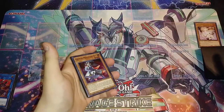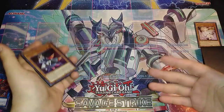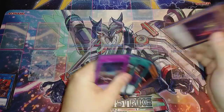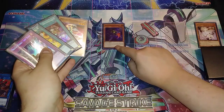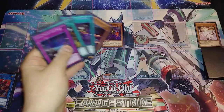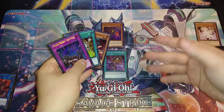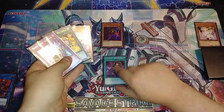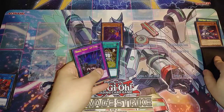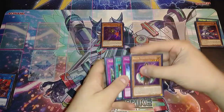Going second, discard Ash Blossom to negate something on your opponent's field — maybe a two-for-one if they discard for One-for-One to special summon from deck and you ash it. Then normal summon Kid Brave — if your opponent has spells or traps, summon in that column. Activate Cross Domination to reduce an opponent's monster to zero attack and negate its effects. Kid Brave triggers — discard Doc since we used our normal summon already — and draw two more cards.